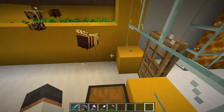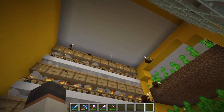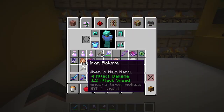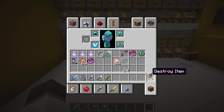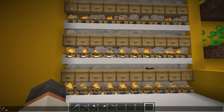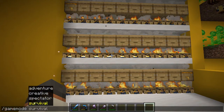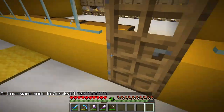Hey guys, welcome back. So off camera I've been doing a little work. As I said, if I was to build anything with quartz I would delete an iron pickaxe — so there we go, that's done. I also had to delete the quartz. Anyway, I made a bee farm.